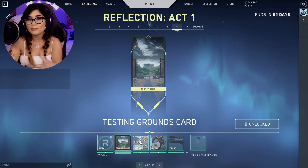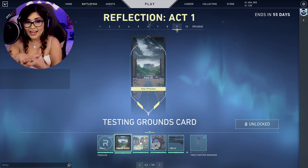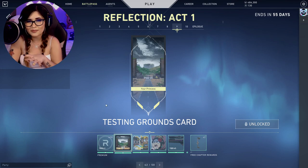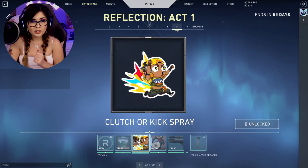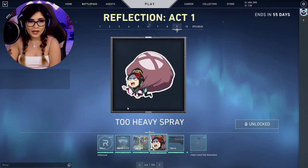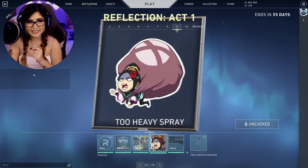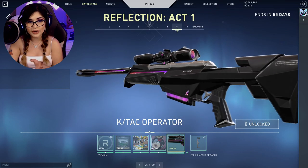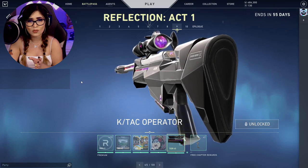Tier 42 is where Riot usually releases hints about the next map. I think Testing Grounds is definitely going to be the next area they're planning. Next is the Clutcher Kick spray — Reyna in chibi form, really cute. Then we have the Too Heavy spray with Sage on it, which I'll probably be equipping. And then we have the K-TAC Operator — I tried it in game and it is so gorgeous.